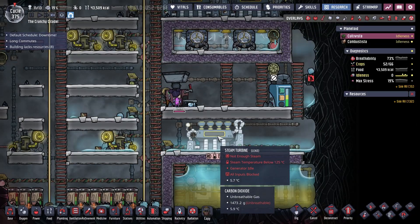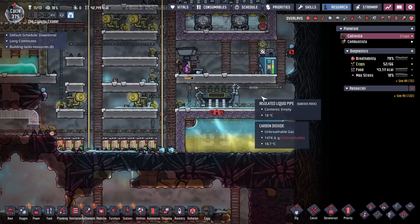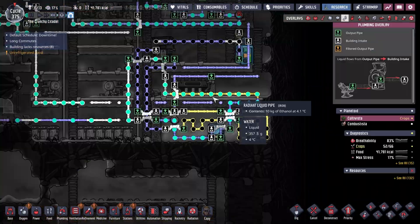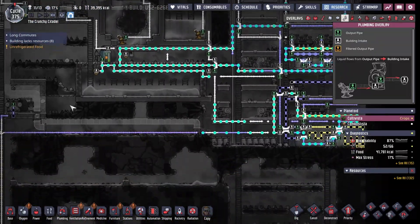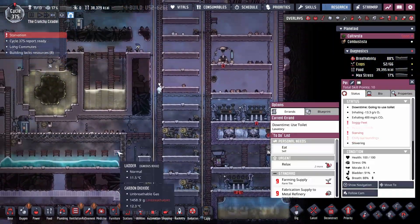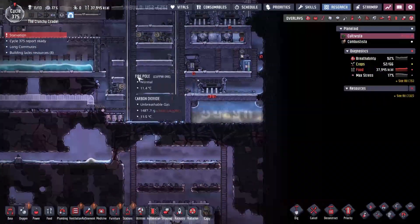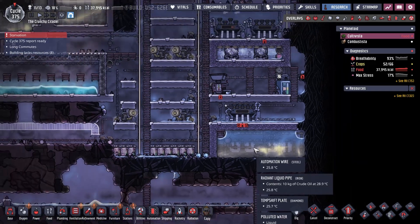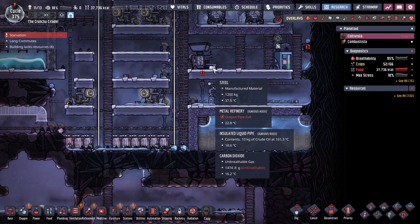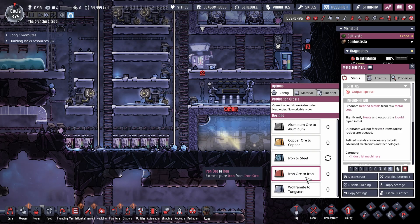Just looking at it, I'm thinking maybe one steam turbine is enough. Worst case scenario, we're running two steam turbines and expanding the ethanol line to cool more stuff around the base. A duplicate is apparently starving, but they can certainly access food — we've got 37,000, so quit your complaining. I think that's a pretty good setup we've got there. We're going to be producing steel galore — we've already manufactured a bunch more steel, and that is fantastic.